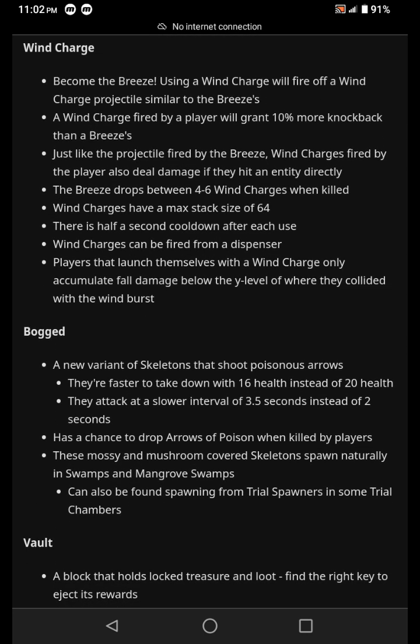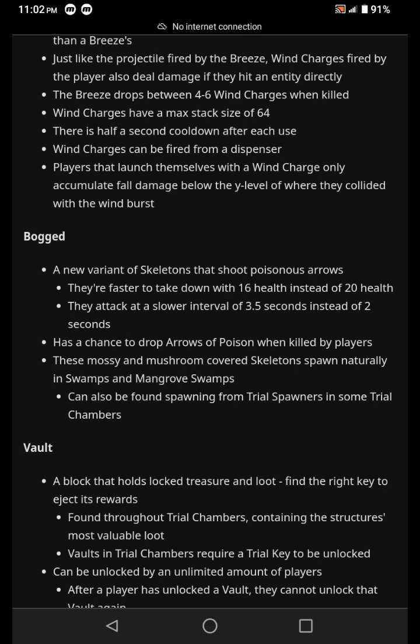New mob — the Bogged! A new variant of skeletons that shoot poisonous arrows. They're faster to take down — 16 health instead of 20 — and they attack at a slower interval. These mossy and mushroom-covered skeletons spawn naturally in swamps and mangrove swamps.